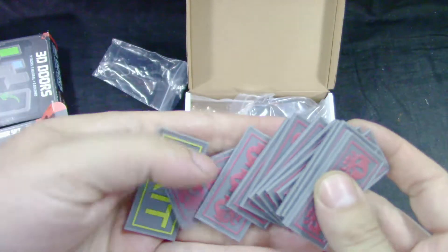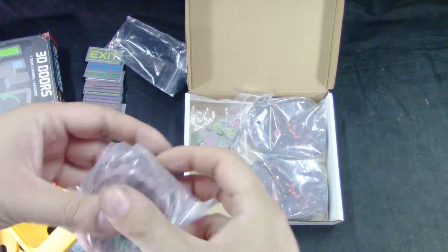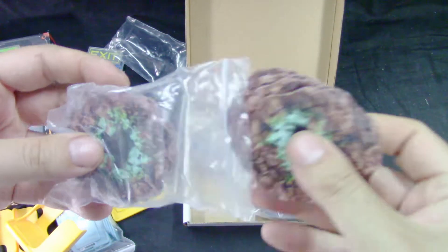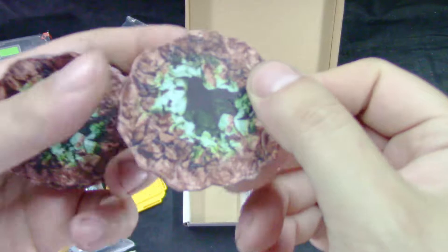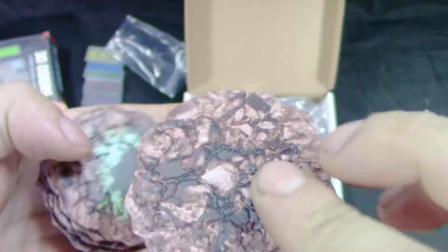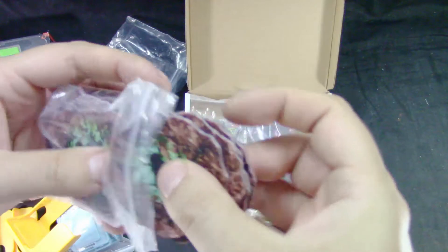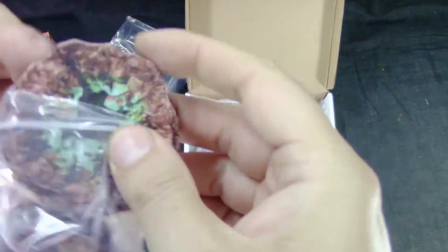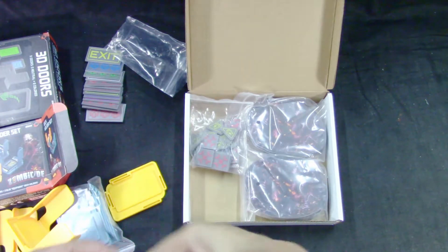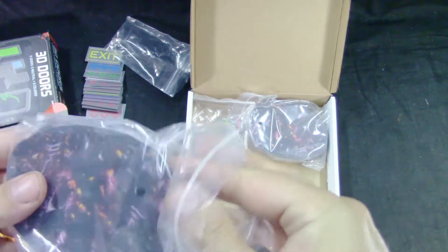There's an exit token as well. This part is for the dark side — you get tokens with holes from the 3D design. There's a bunch of them, so you might not use them all in a single game. You get two packs of these slime tokens or whatever they are.